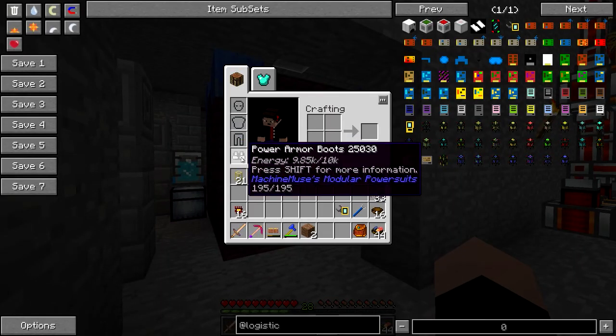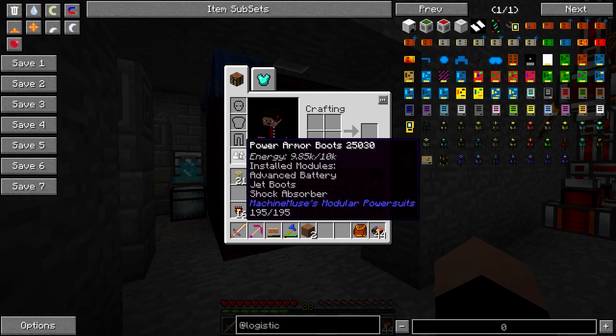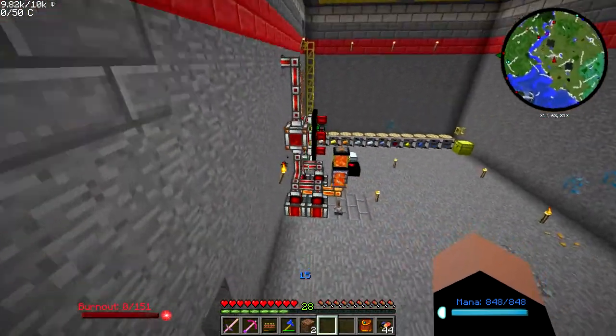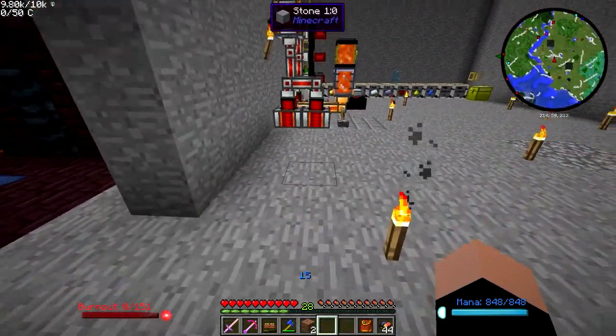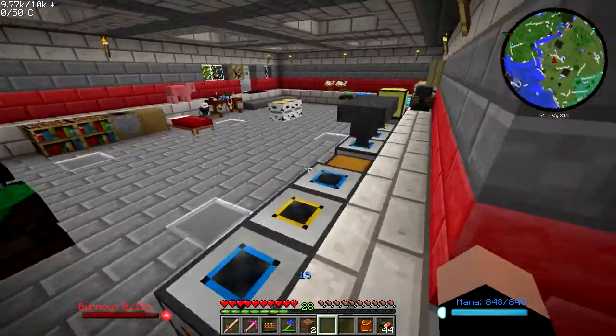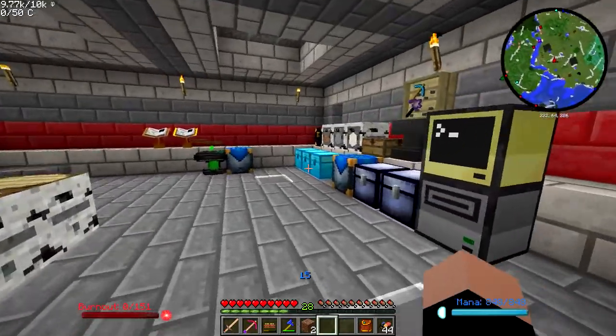I did put some stuff on these power armor boots — I've got jet boots and shock absorbers. I should have mentioned that earlier. The jet boots let me go up, but as you can see, if you're already falling, the best they can do is slow you down. So it's very limited flight capability, but still very useful.